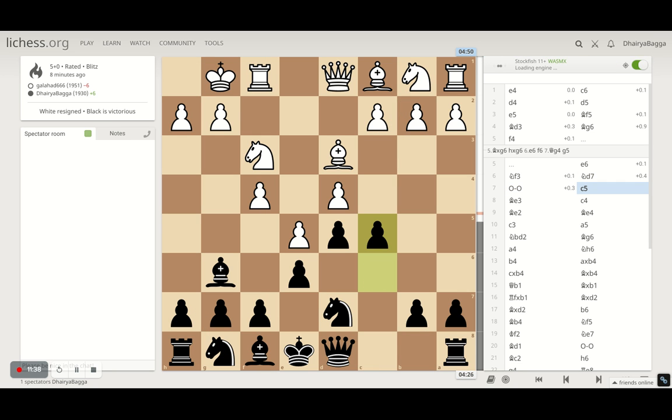I went for c5 so that if he takes I take back with the bishop — that's a check as well, so the bishop gets tempo. The opponent saw that and got his bishop on e4 to protect. Now he's ready to take, so I play the pawn forward kicking his bishop away. If he wants to take — which he's been denying — that can again be nasty because I take back with the h-pawn. Rather, the opponent goes back with his bishop.